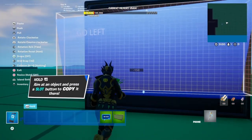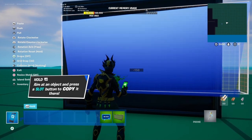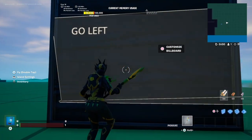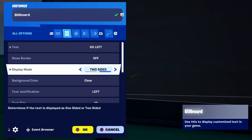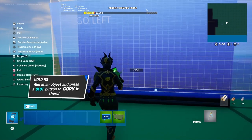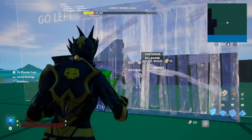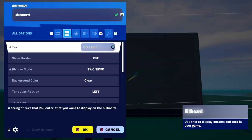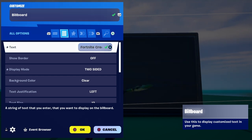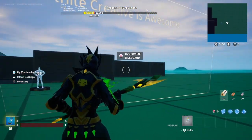You can place it on a wall — that's an important use of the billboard. Moving on, display mode lets you choose two-sided or one-sided. Two-sided means no matter which side you view the text from, it shows on both sides. For example, I'll type 'Fortnite Creative is awesome' — and you can see it on both sides.